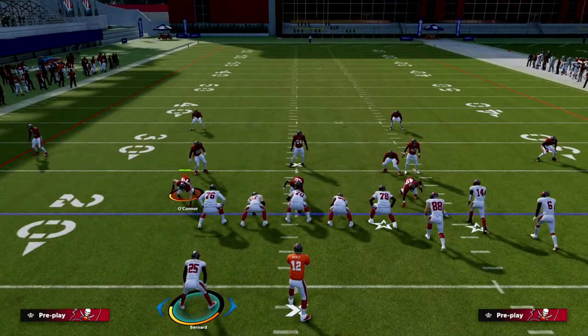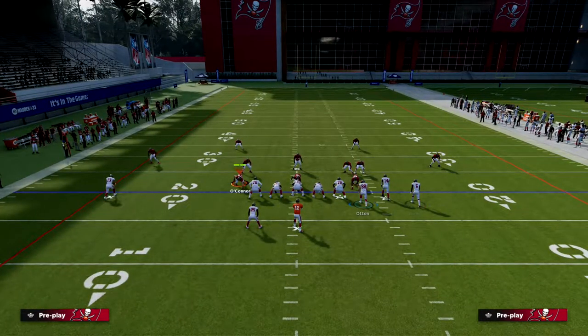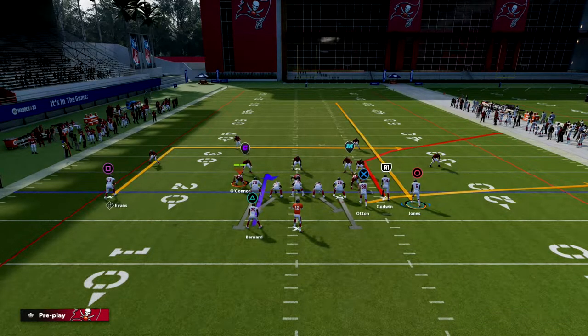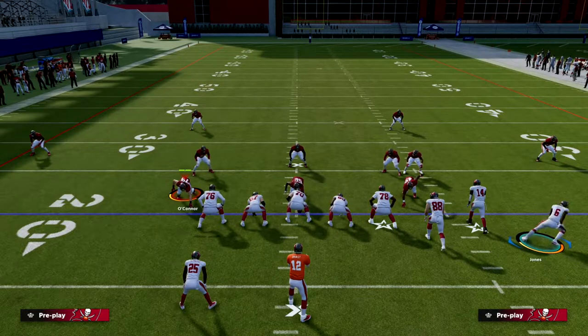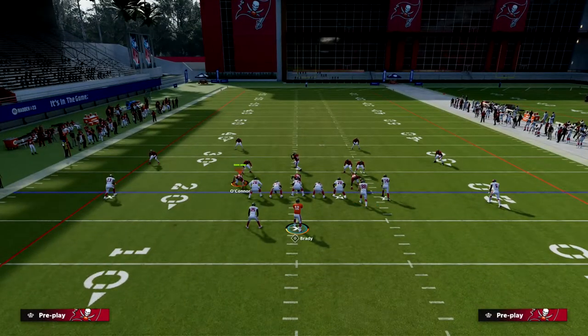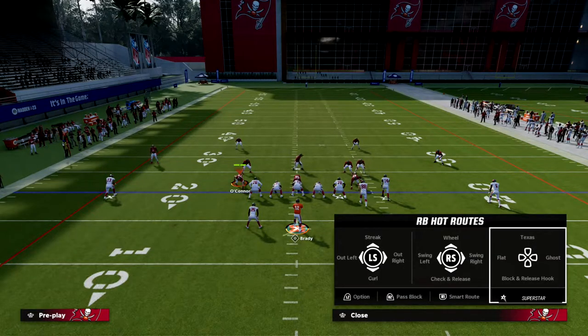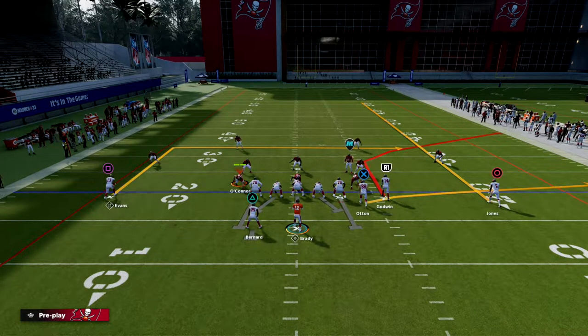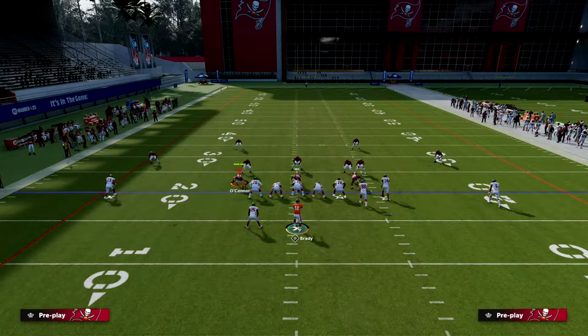From a setup perspective, we're going to streak our outside Bunch receiver. With our running back, you can do a couple of things. I like to either wheel the running back — I think the wheel is the best option — or block him. If you block the running back, you'll pick up 99% of blitzes this year with the most recent title update. So that's something else to consider.